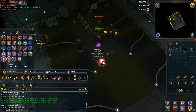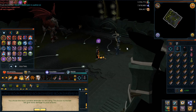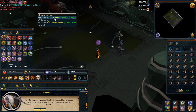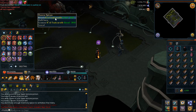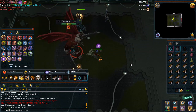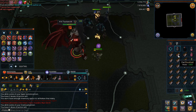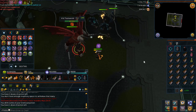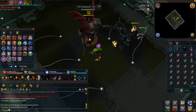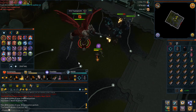Once you've defeated Zemouregal, hold Spacebar, scroll through all the text, and resupply at the bank again. The next boss is the Zamorakian boss, through the southwestern most passage. I've been told fighting him in this quest is similar to fighting him in God Wars Dungeon hard mode, but I'm not sure if that's actually correct.